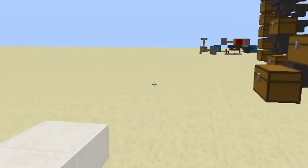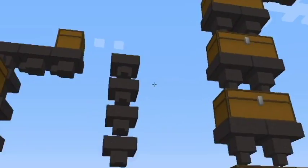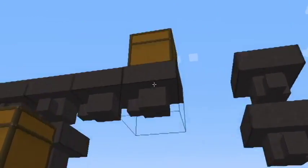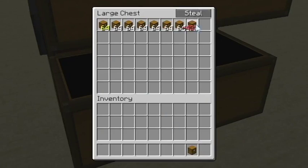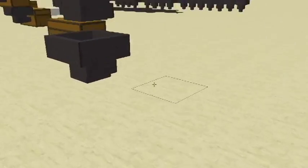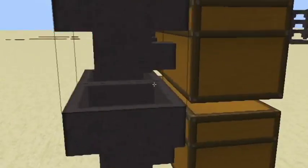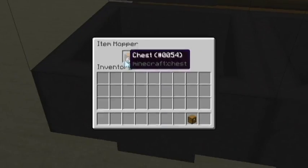The main purpose of hoppers is item sorting or item transportation. Hoppers are nice for this because you can transport a large amount of items without actually having to do it manually — you can just dump all your items into a chest. One thing most people forget is that hoppers do have their own inventory spaces, so if a chest fills up completely, you have to wait until the hopper fills up completely before the next chest starts filling.